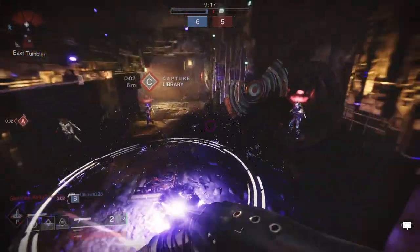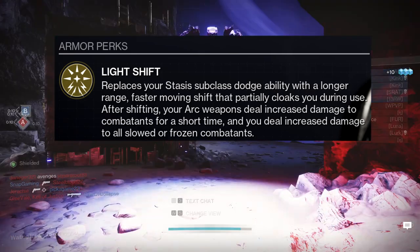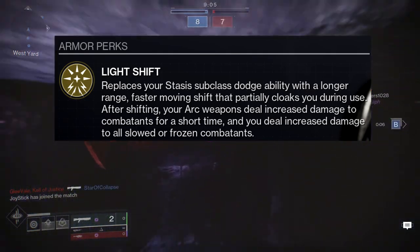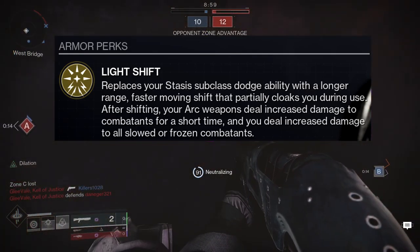The exotic perk that Mask of Bakris has is called Light Shift. It replaces your Stasis subclass dodge ability with a longer range, faster moving shift that partially cloaks you during use. After shifting, your Arc weapons deal increased damage to combatants for a short time, and you deal increased damage to all slowed or frozen combatants.